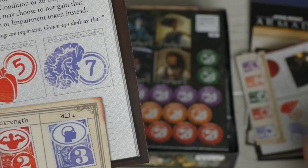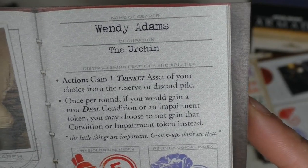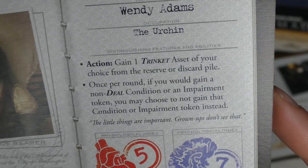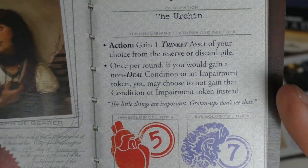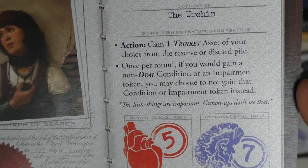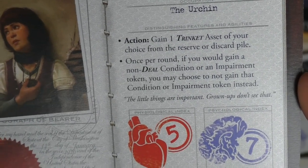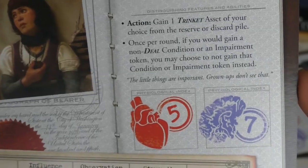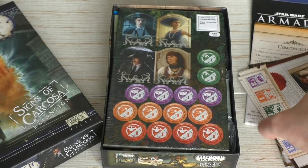Then we have Wendy Adams the Urchin. She can take one trinket of her choice from the reserve or the discard pile each round as an action. Once per round, if she would gain a non-deal condition or an impairment token, she can choose not to gain that condition or token. Pretty neat! Those are four pretty cool characters in my opinion.